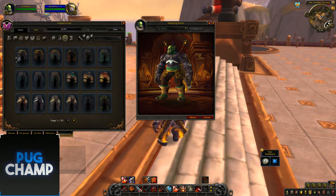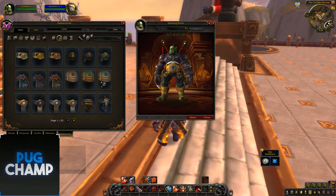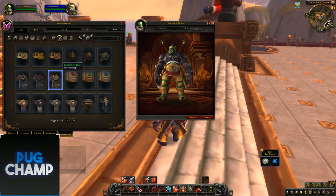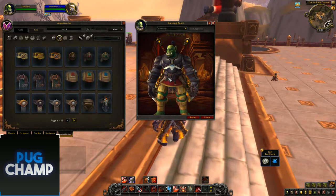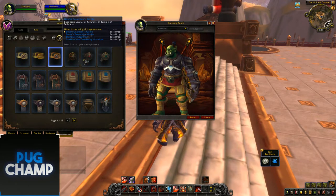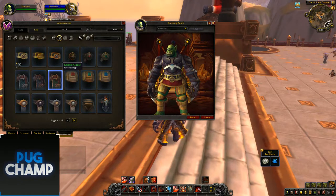Now into the waist. These are pretty big — golden with the Zandalari vibe. If I put the red colour on and go back to these red legs, you can see it looks really cool. These are the Kul Tiras waists with the leather and a bit of the worgen style to them. The next are either the raid ones or dungeon ones. The next are dungeon ones from Zandalari — you can obviously tell it's Zandalari with the skull design.